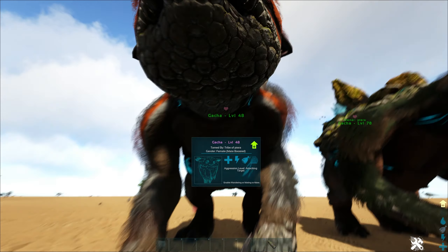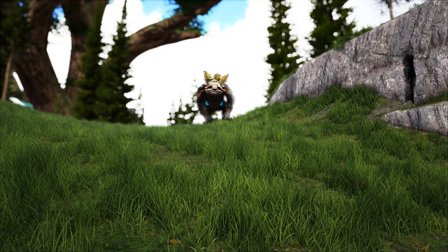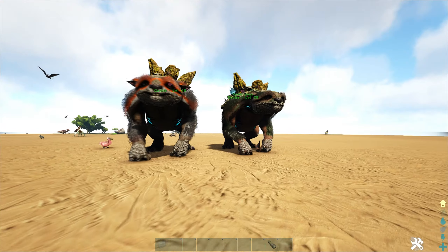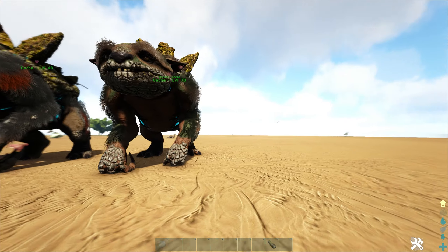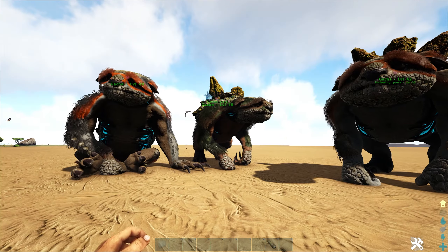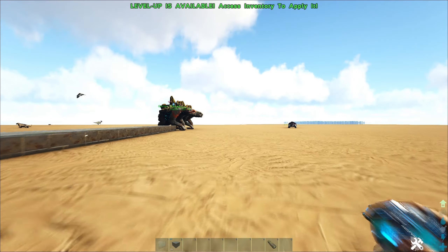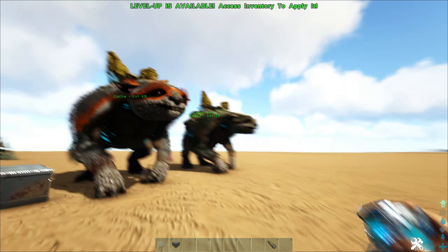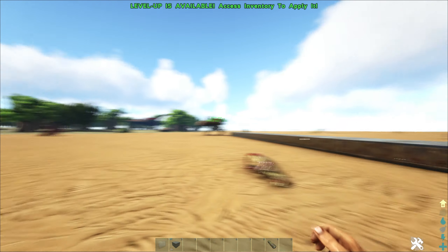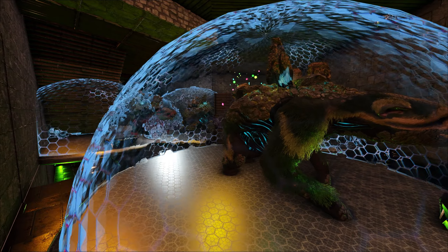Let's talk about taming a gacha, because all of this info is useless if you can't get one in your possession. Gachas have a unique taming method in which they pick up items you drop on the ground and eat them, causing a taming HUD to appear. Gachas eat almost anything you throw at them, but prefer greenhouse structures for taming. The stack size of the item you're dropping is important, because when a wild gacha picks something up, it eats the whole stack in one go. It's generally a good idea to drop lots of whatever item you're using to increase the speed at which it's tamed. You'll need about 10 greenhouse structures to tame a level 150, and for that I use walls since they're cheaper. Sometimes wild gachas don't pick up the items you drop in front of them, and that's because of how their emotions work.